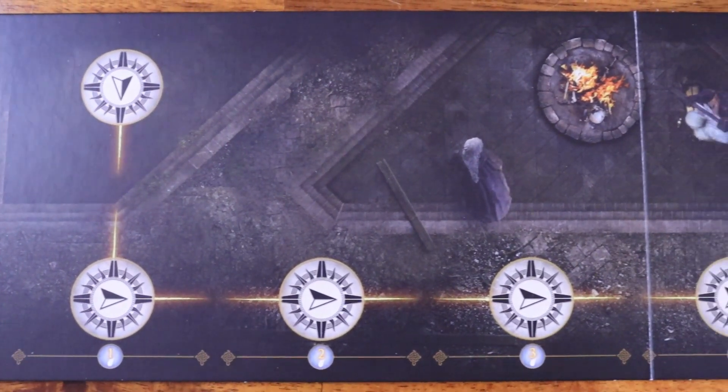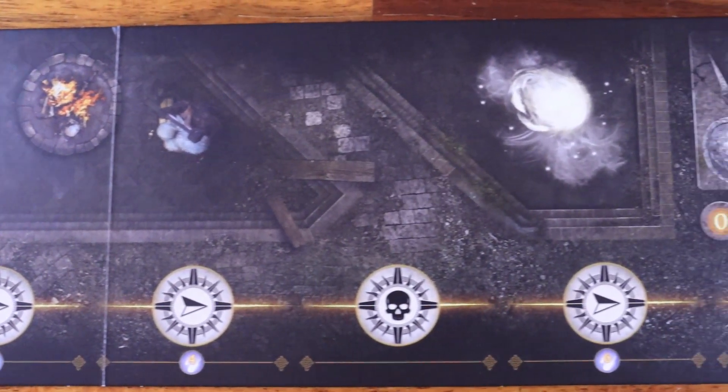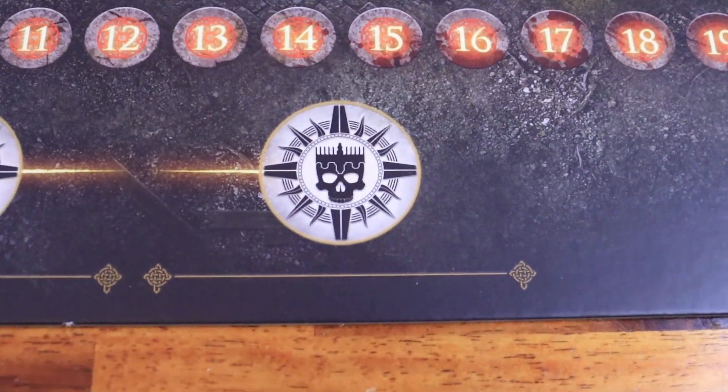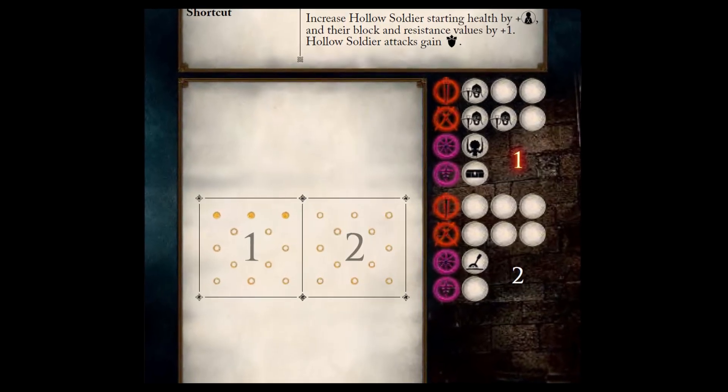On the campaign board, you will track your progress through 10 encounters. The first three are level 1, followed by three level 2 with a mini boss in between them, followed by two level 3 encounters, ending with the main boss encounter. The new encounters contain special objectives and rules, sometimes going through multiple tiles.